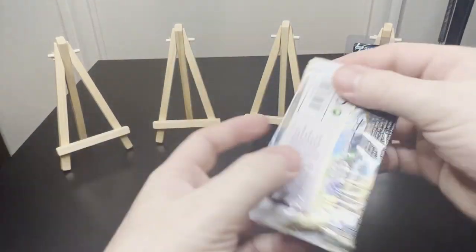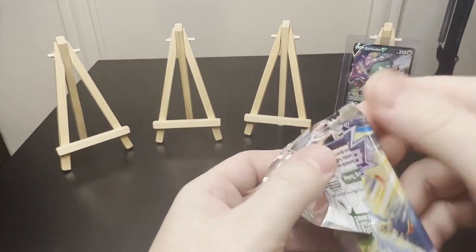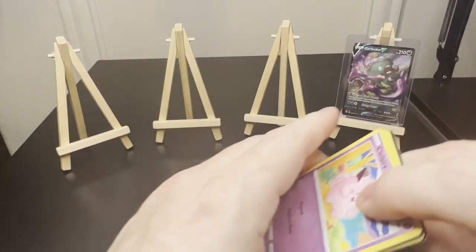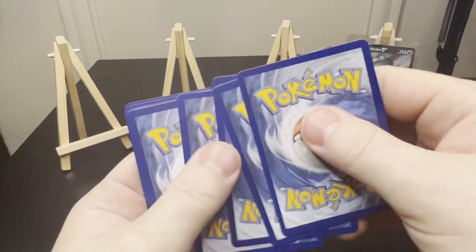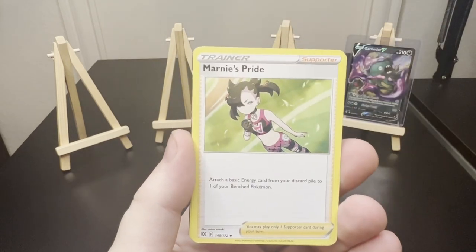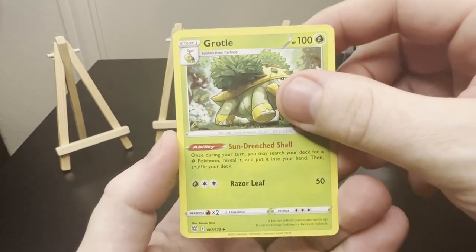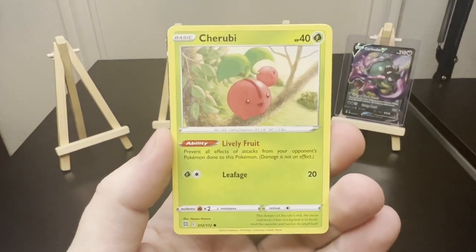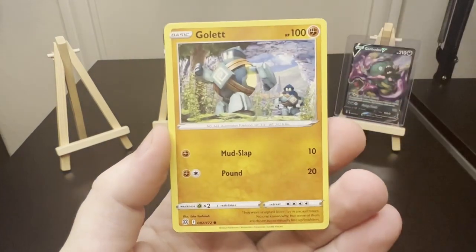All right, last pack of the tin. Lightning. Marnie's Pride. And I see something poking out from the back there — I hope it's good. Cradily. Clang. Clefairy. Cherubi. Sawk. Corsola. Golett.